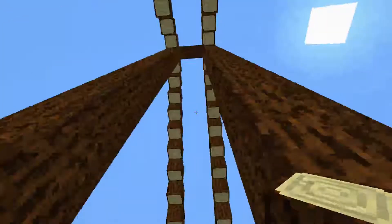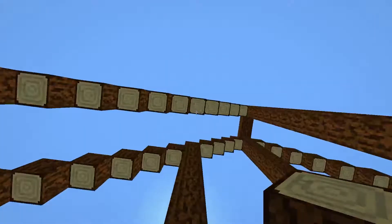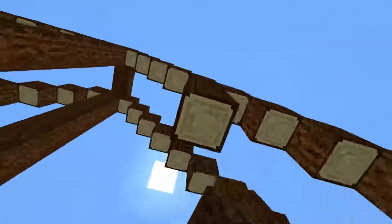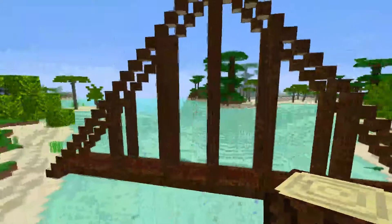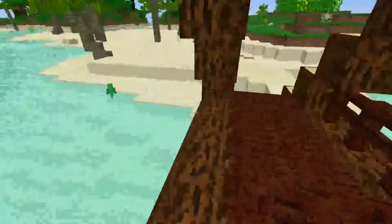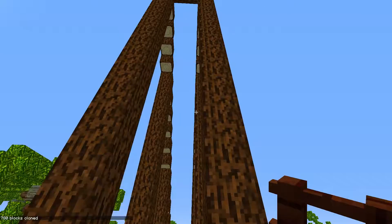We obviously want to pillar from the middle just because it'll look cool. So we're going to do that — yes, four blocks. I think this is the biggest bridge I've ever built. We have some nice beams, so I want a fence going through here. I should have built one side and just mimicked it with slash clone — but I can probably just do that now.